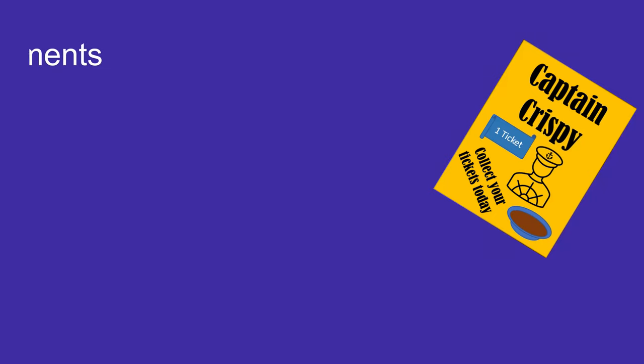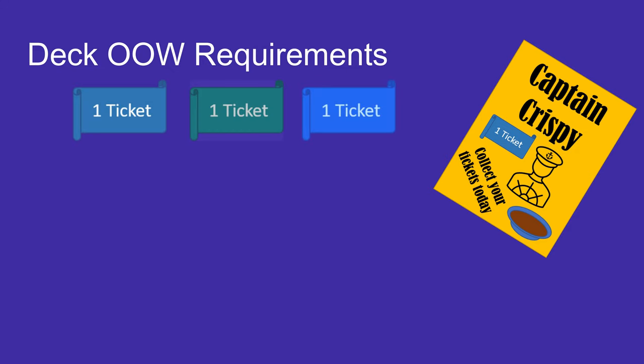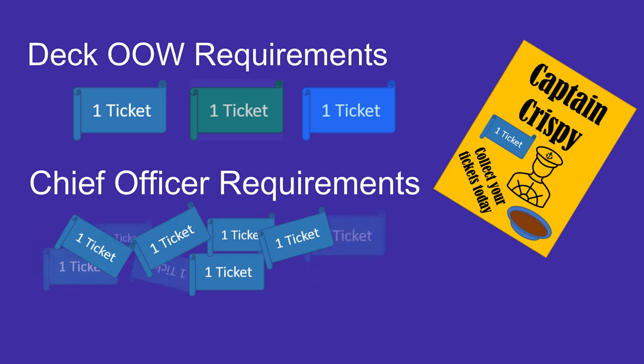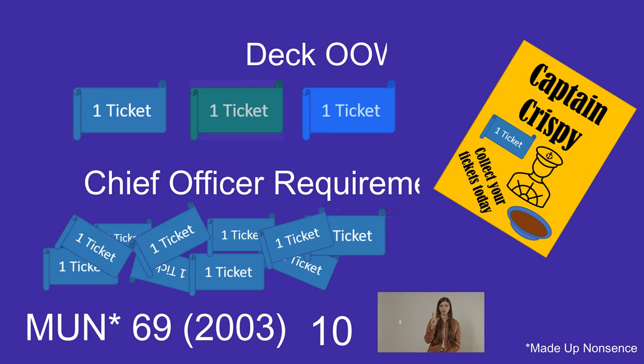To first qualify as an officer of the watch you need to collect and send away for a minimum of 3 tickets that you can get by cutting out tokens from the back of your favourite Captain Crispy cereal box. Chief officers need a minimum of 10 tokens, making the position hard to obtain for certain deck officers. In 2003 the Marine Notice MUN69 changed the number of tokens needed from 12 to 10, as it was deemed unfair requiring deck officers to count past 10.